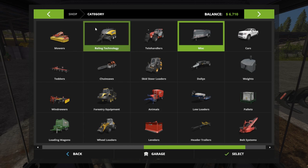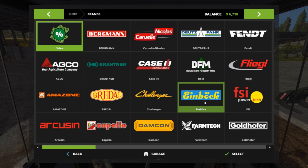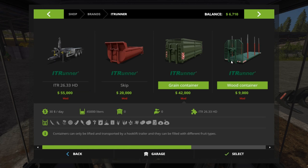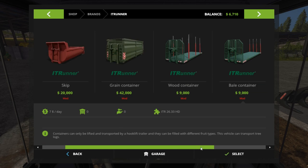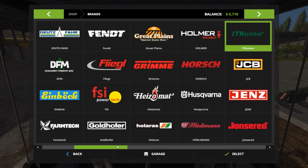I've also added the IT Runner. I think this will really be cool when we get a bunch of money from forestry, because we can buy one of these and a bunch of wood containers, just chop a bunch of trees, fill them all up, load them up, then come back trip after trip picking up and dropping off the empty trailers and full trailers.